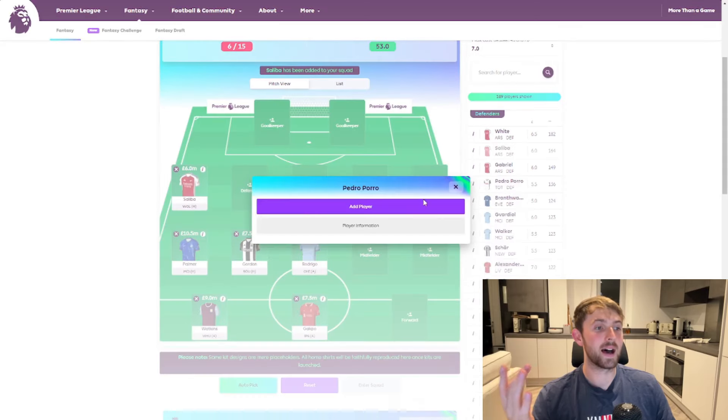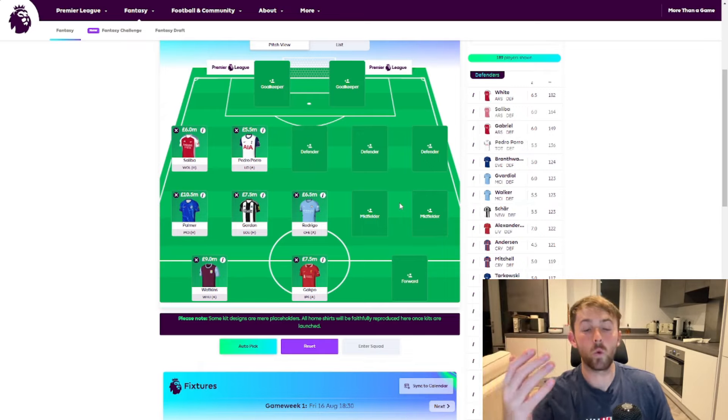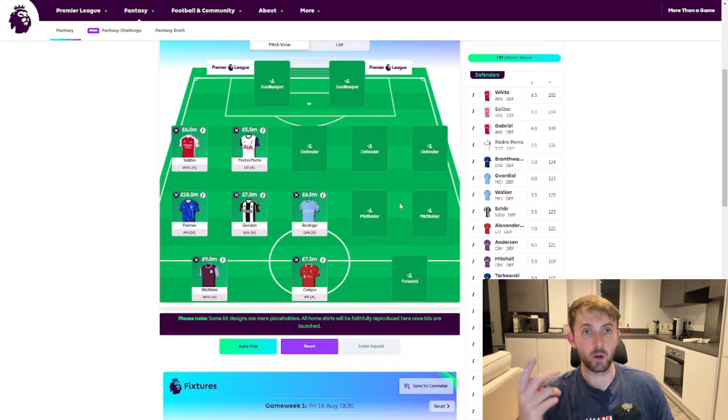Now the title of this video is 'This Spurs player is going to help me win my FPL league.' The player I am referring to is the man himself — Pedro Porro. He scored a lot of points last season. He's a very attacking fullback who goes forward, scores goals, and gets assists. At £5.5 million, there's absolutely no reason why we can't have Pedro Porro in our FPL team.